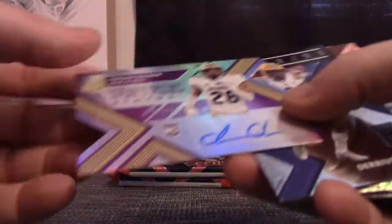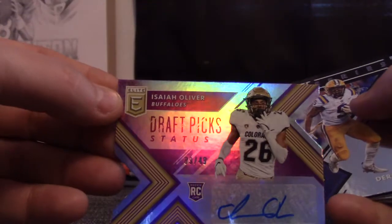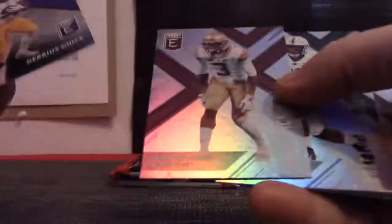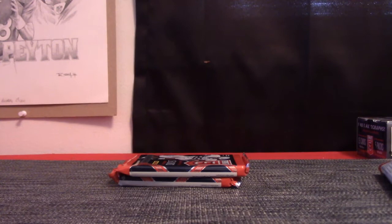Pack 13 is Martin San. Deontay Burnett number 2/99 and Isaiah Oliver number 2/49. Darius Geis. I think you have one here Martin — I think it was right here actually. Yep, I found it. Look no further fella — you found me.